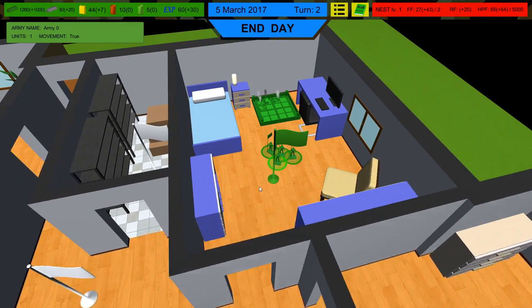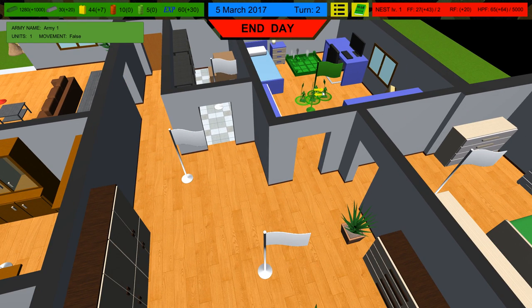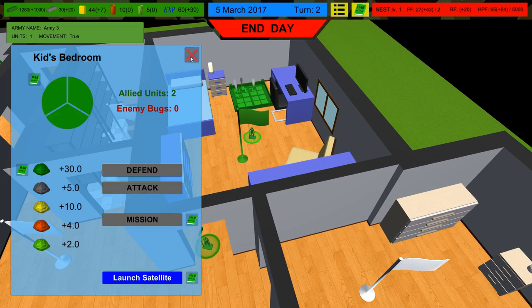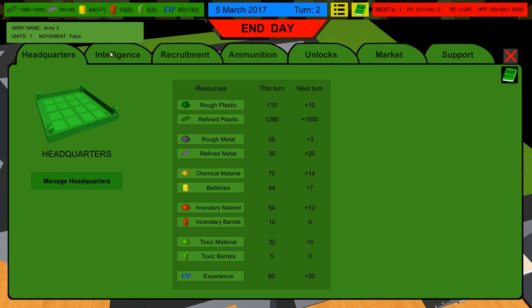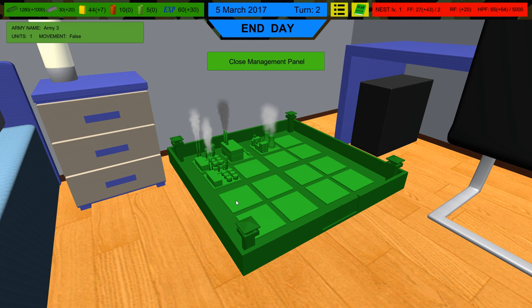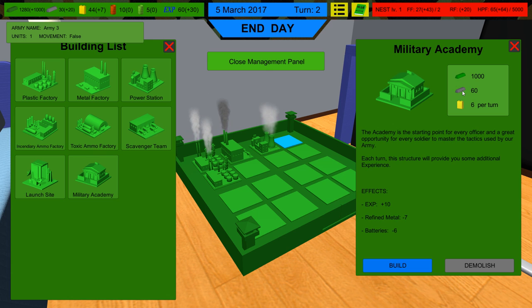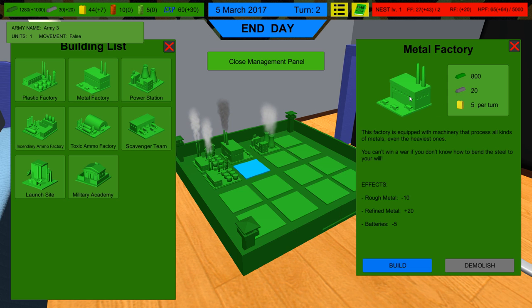We've got a good supply of power, decent metal, some plastic, and 60 resources, so now we can get our first group of soldiers. It's almost like you have less time to act but you get more experience — for new players that experience is key. We're going to march our armies into position. I also want another building for resources; I'll grab a metal factory since we can't afford the 1,060 one yet.